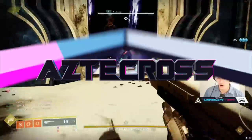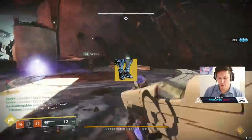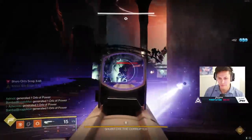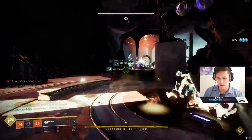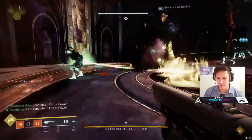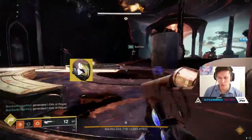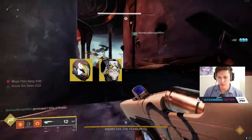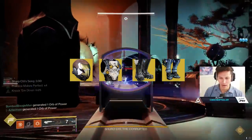As you may have seen, Star Eater got a nerf. Simultaneously, it also got a buff, which is kind of interesting. The question today is: what exactly is the best damage-dealing super? I'm really going to narrow it down to four setups: Celestial Nighthawk for Bottom Tree Gunslinger, the Yeet Exotic for Titans, Geomax for Warlocks, and of course, the new exotic Star Eater.